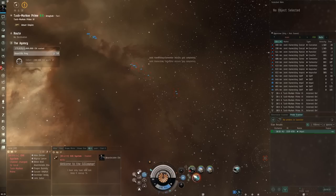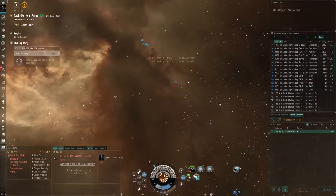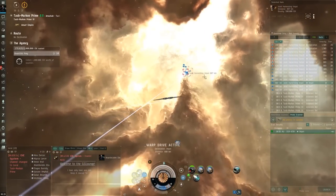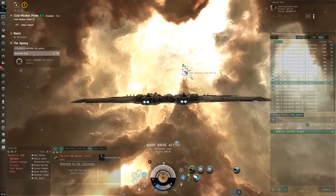We'll go into sharpshooter mode, overheat the guns. We can't warp to the Impel right away from the actual Impel bookmark, but we did save the bookmark, which is important. Warp to zero. Keep the Impel here — she'll warp right through the fleet.